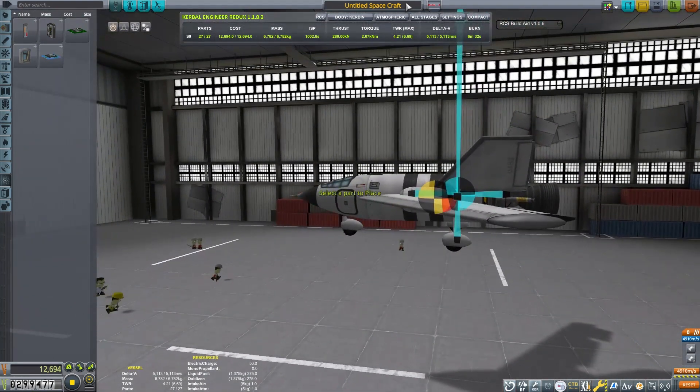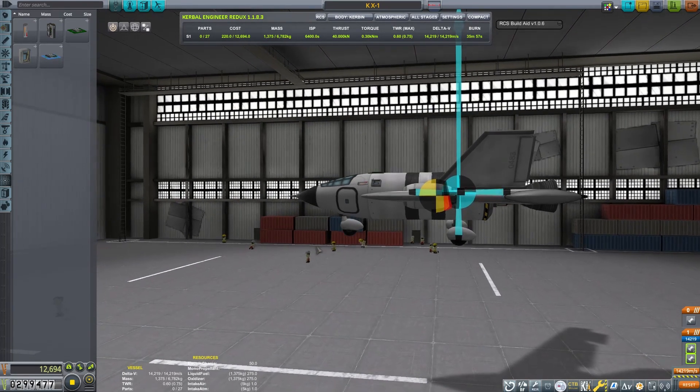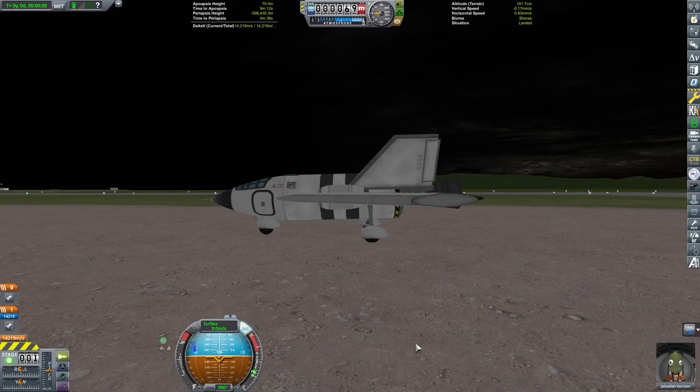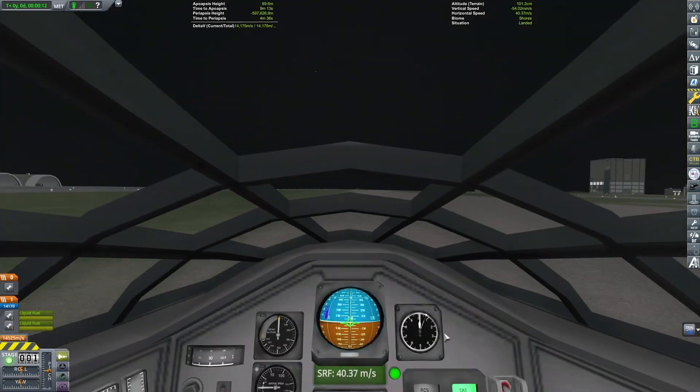We can also put this Kerbal Engineer system on to give us valuable data during our flight. Let's call this the KX-1 — it's kind of an experimental aircraft. Always check your staging; in this case we're going to be using jets first. Once our craft is fully assembled, we'll need to make sure our pilot with nerves of green steel is in the cockpit.